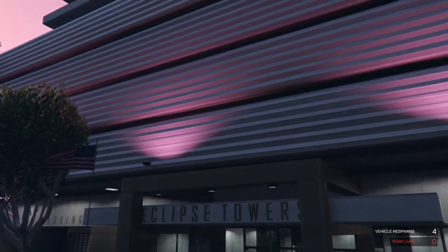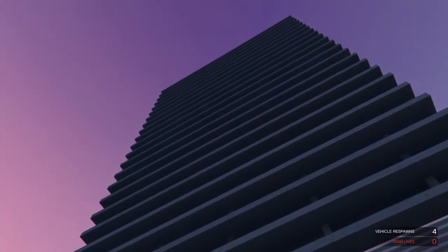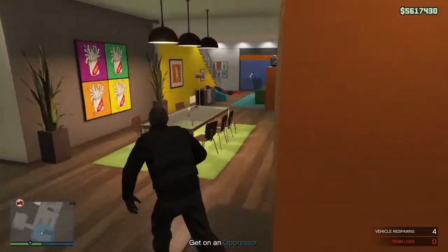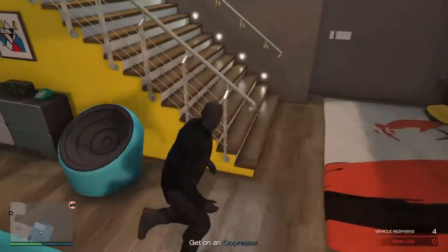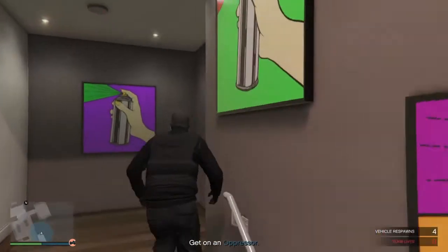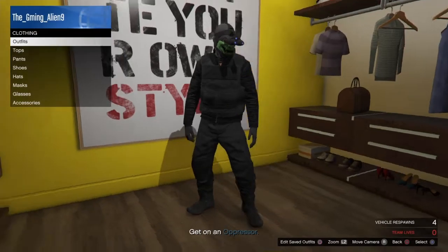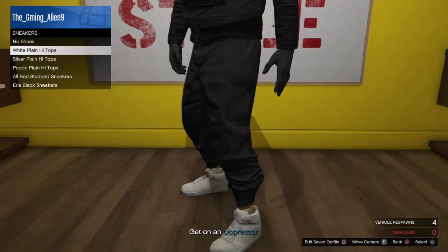Once you are in the apartment, you are going to head up to your wardrobe — wherever your wardrobe is. You are going to head up to your wardrobe and you are going to save outfit. I already have an outfit made for it, but you can change things to it, like you can change the sneakers if you want.